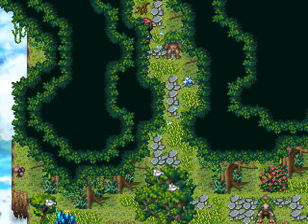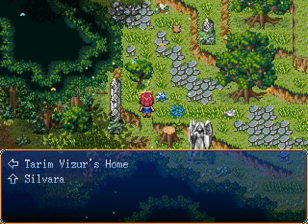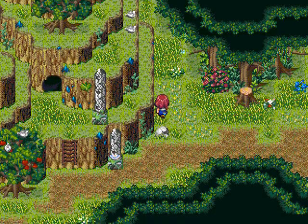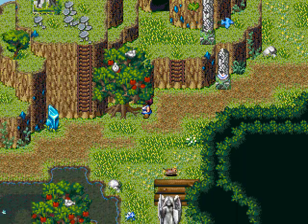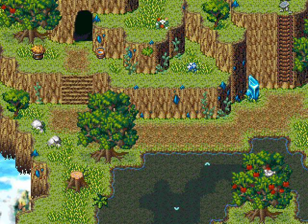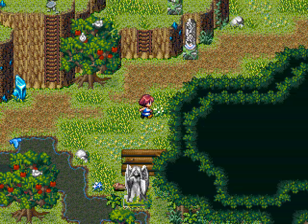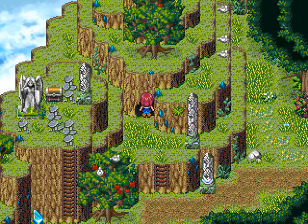All right, to the west is Tarim's Visitor's house. Who the hell is that? Why are there two cave entrances? All right, let's just check out the first one.